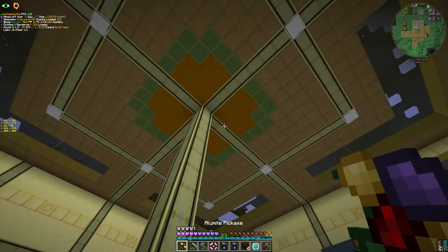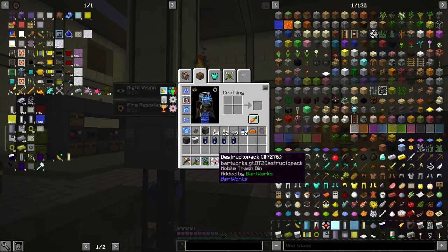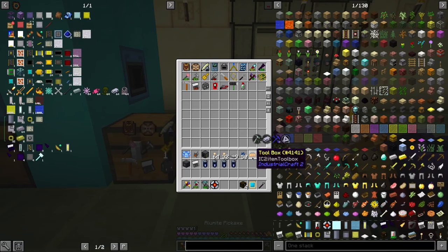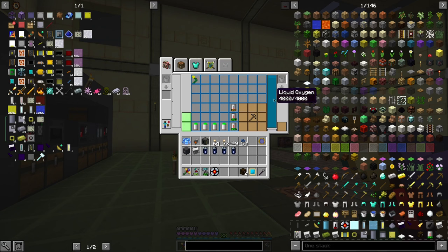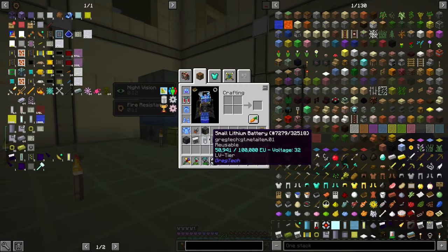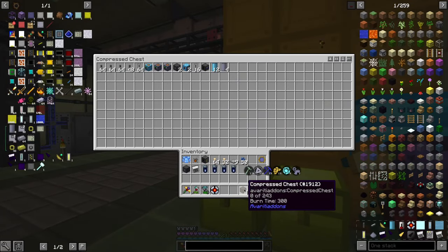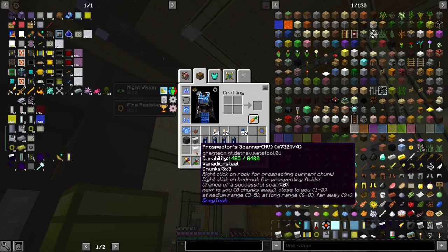Okay, after some time we are finally ready. I made some other stuff — I made this thing which is actually a portable trash can. Let's put this guy here. I realized something: I can put liquid oxygen here and I can refill these guys from here. And I also have a fluid loader on me, which I will put here.